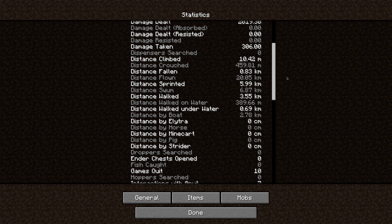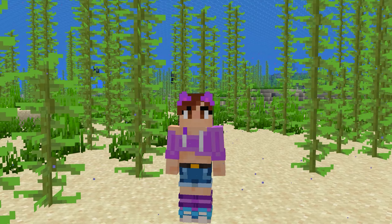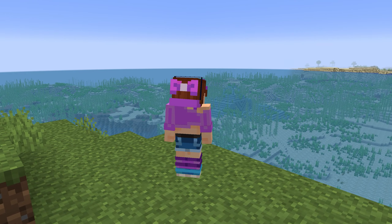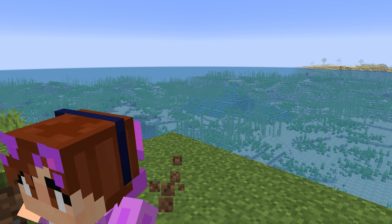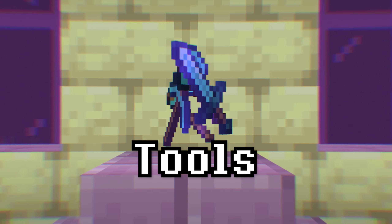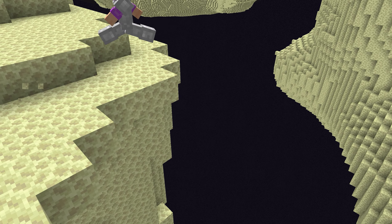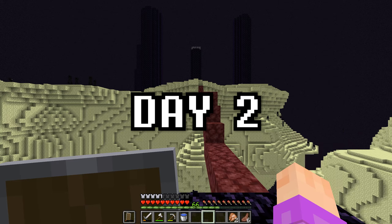Quick reminder: my game right now says I've swam 6.87 kilometers. My goal is a million blocks, or 1,000 kilometers. So I'm gonna be spending a lot of time just in the water. Unfortunately, my time on dry land hasn't ended yet. I still need to go to the end city, because there I'll be able to find diamond helmets with respiration, armor, tools, and even more. Hopefully I'll be able to find one without falling into the void and losing everything.